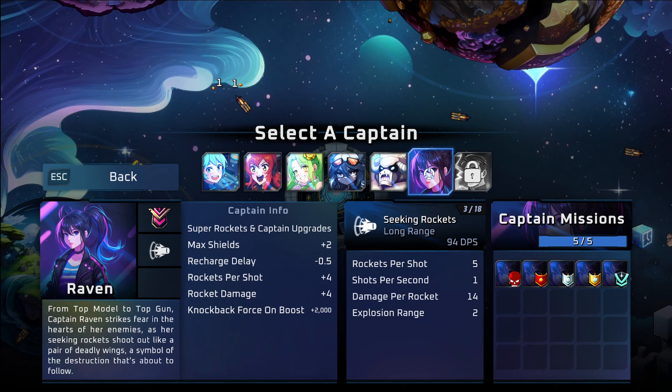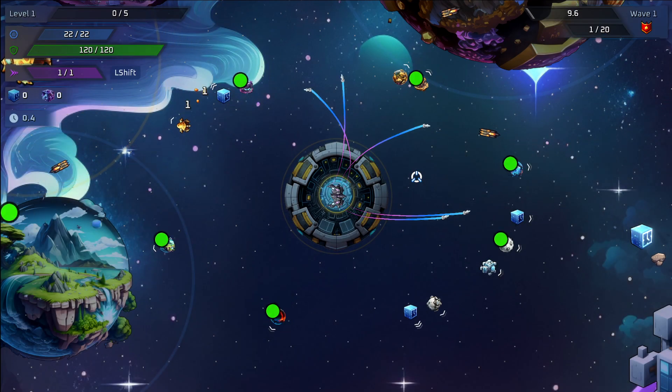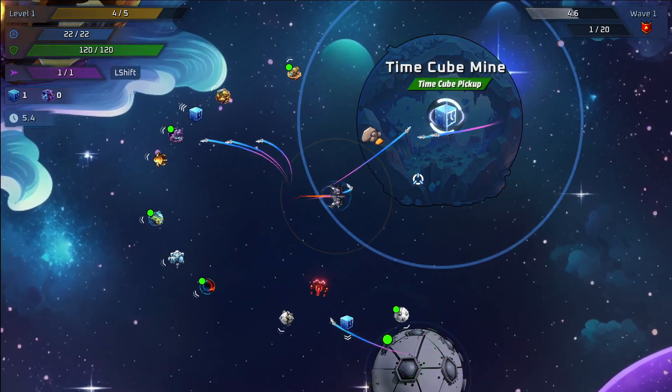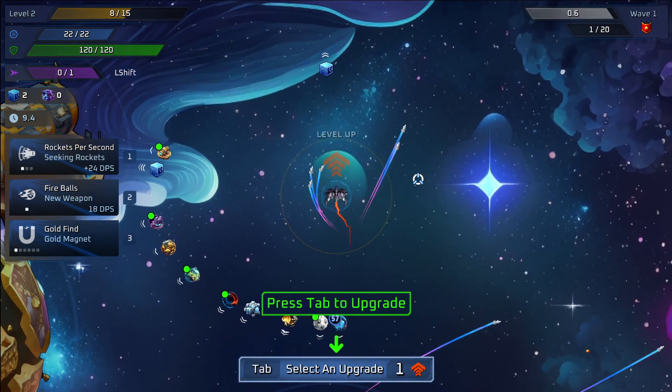You can really pick anybody, and if you want tips about how to beat the game using any character, I've got another video on that in the description. But the best DPS I've seen out of any character really is Raven, so I'm going to go ahead and pick her for the main captain and get started.